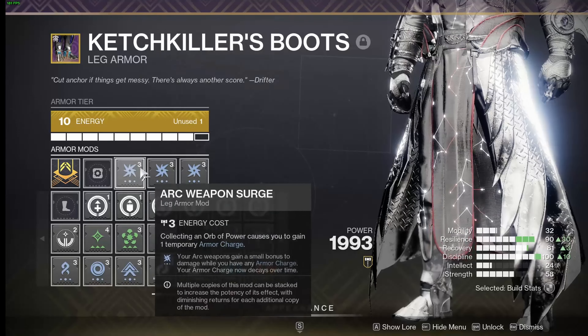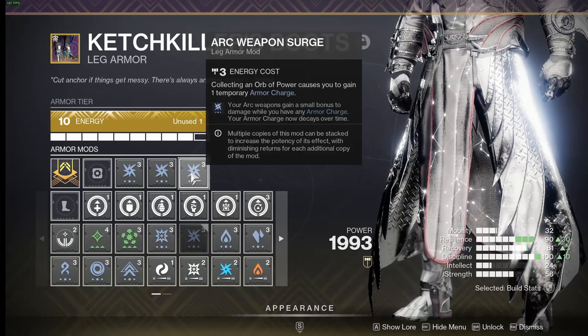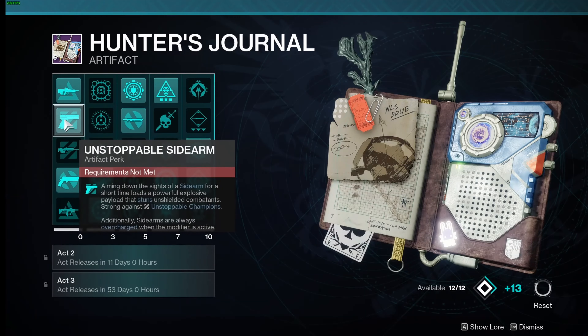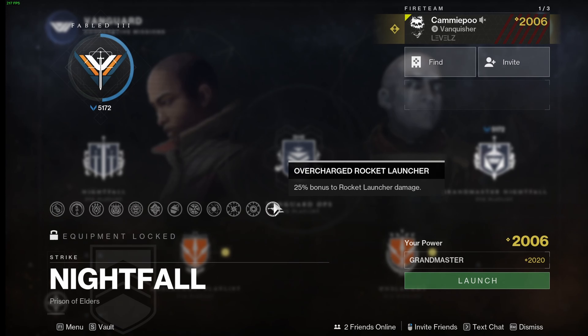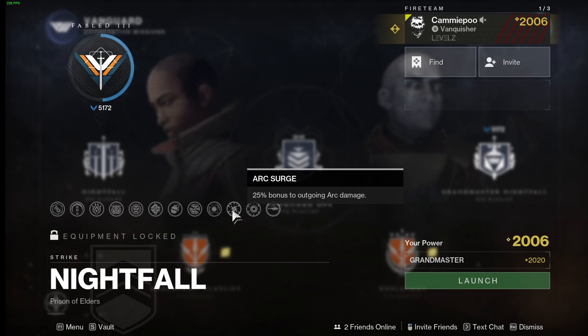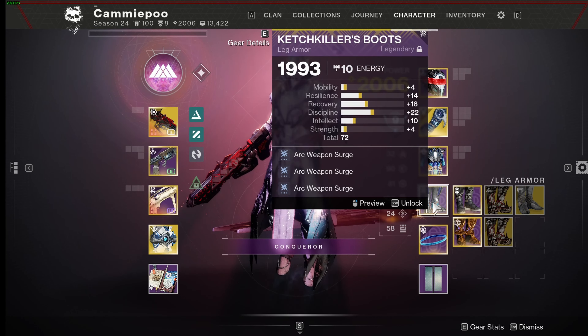Your first arc weapon surge mod gives a 10% buff, your second adds it up to 17%, and a third up to 20%. That 20% damage from those surge mods does stack with overcharge from unstoppable sidearm or any of the artifact options, as well as from arc surge or overcharged rocket launcher.